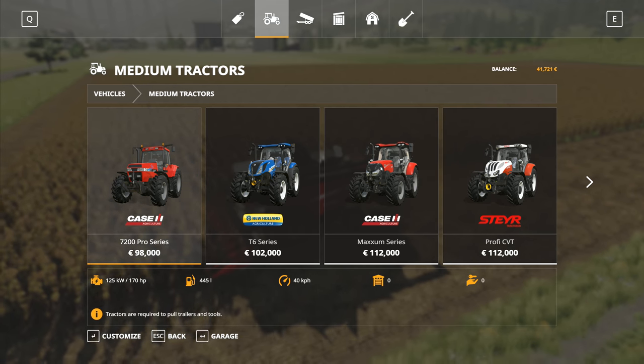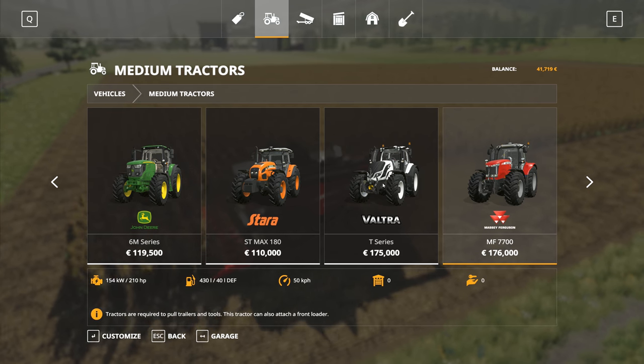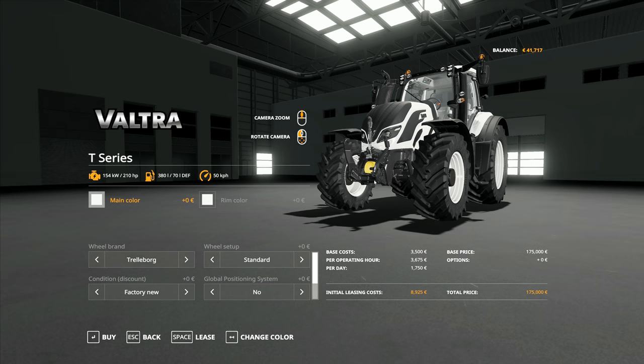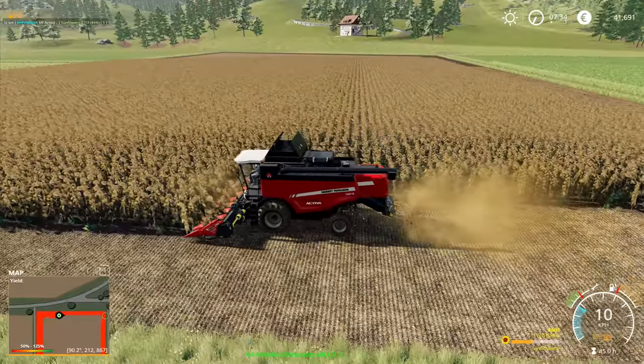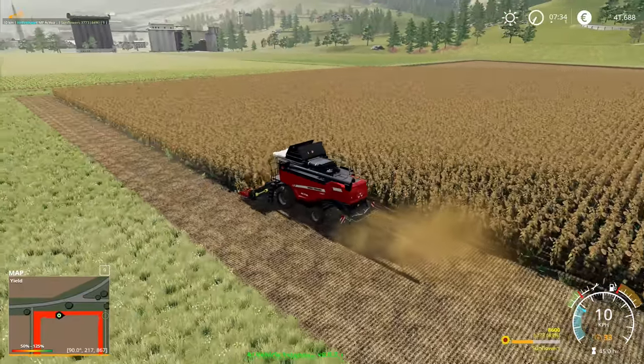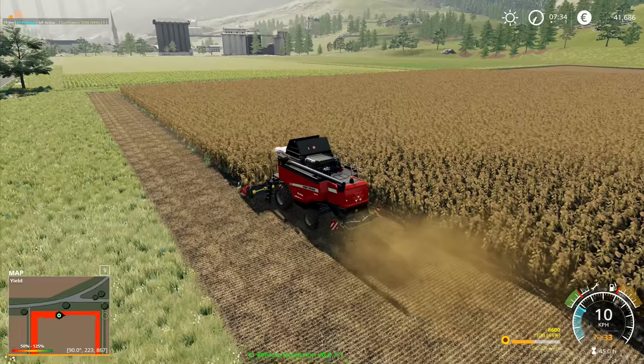We'll check tractors as well to see if there's anything built in relating to the new DLC. Looking at the Valtra — front loader, engine setup, GPS. That GPS is the mod bit. It doesn't look like there are any extra options to enable the RTK thing; it looks like that's just part of the base game. The GPS there is the mod one. So that is the Precision Farming DLC — that is everything I can find about the Precision Farming DLC on this map.